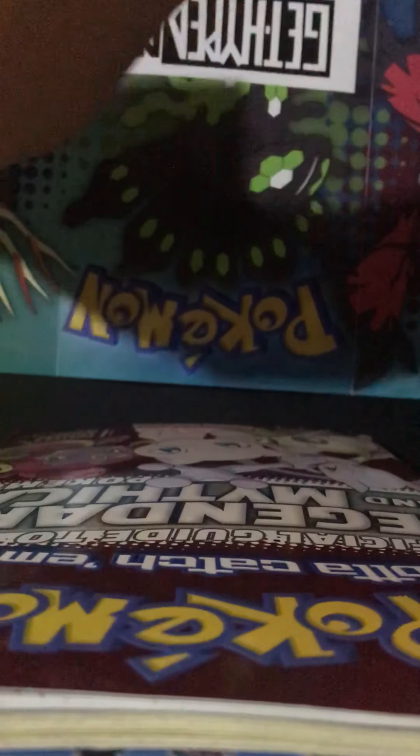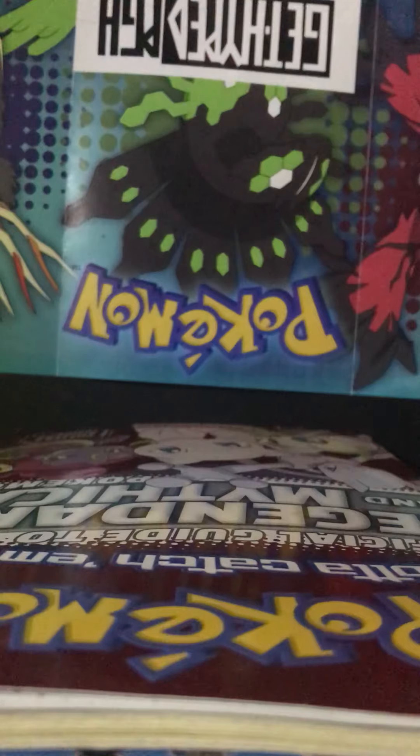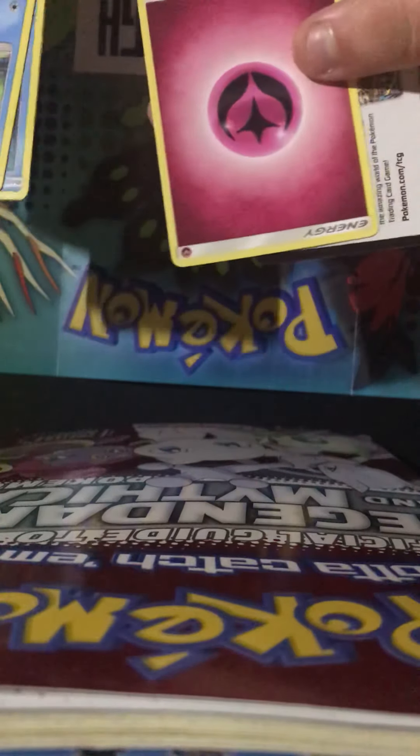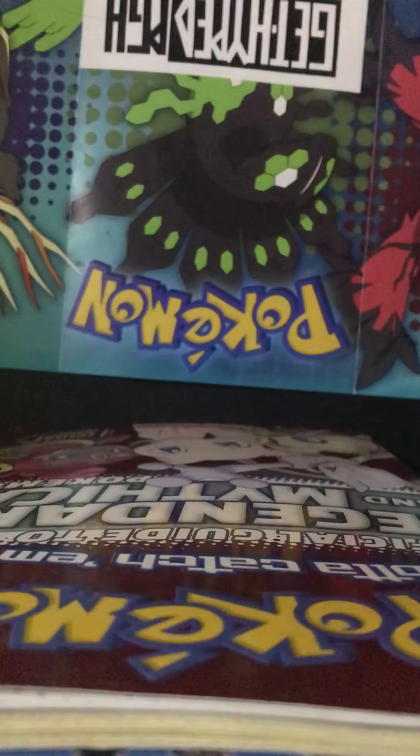I'll be opening the second pack. See what we get. Hopefully we get something good. We got a Slowpoke, a Bruxish, and a Pink Energy. Nothing good yet. That's why we have a bunch of them — see what these Dollar Tree packs bring us today.